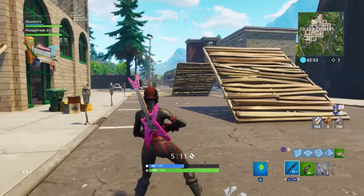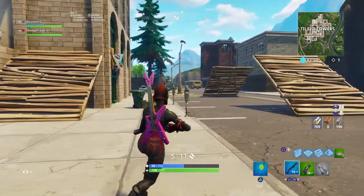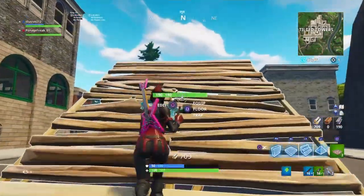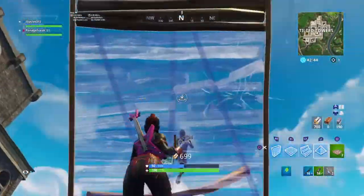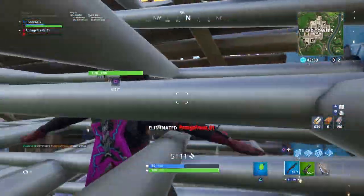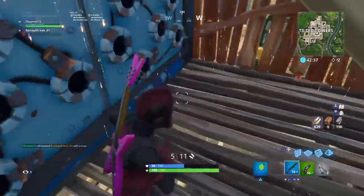Alright guys, now we're going to demonstrate what it should look like if we've just seen each other come around the corner and we're actually about to battle. Go ahead and build up. Okay, place a pyramid. And that's all there is to that.